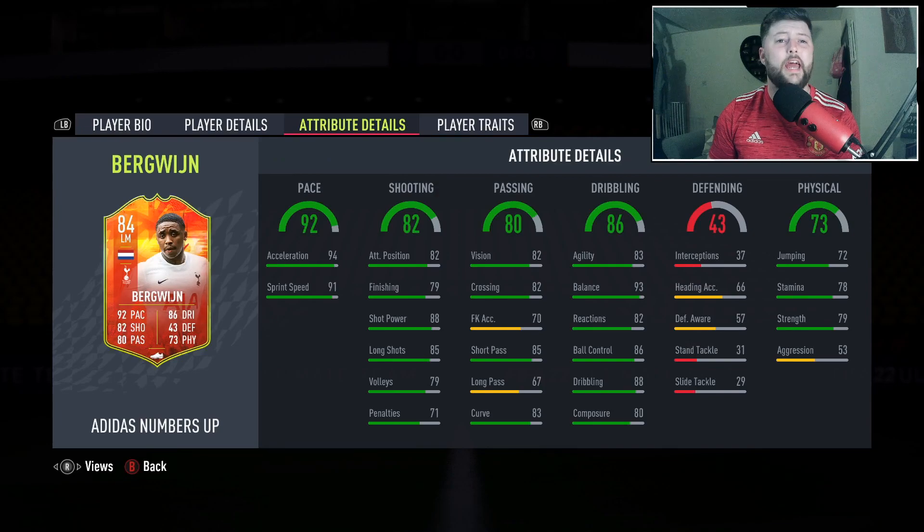So the cutting in is what you're going to need, otherwise you can obviously swap him and put the right foot to use as a crosser rather than cutting in to shoot. Obviously the 79 finishing isn't fantastic, but we would be looking at a finisher chem style for him - turning him into an 89 left wing, center forward, an 88 striker.